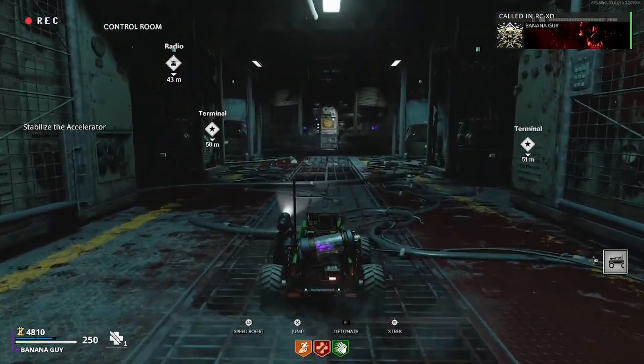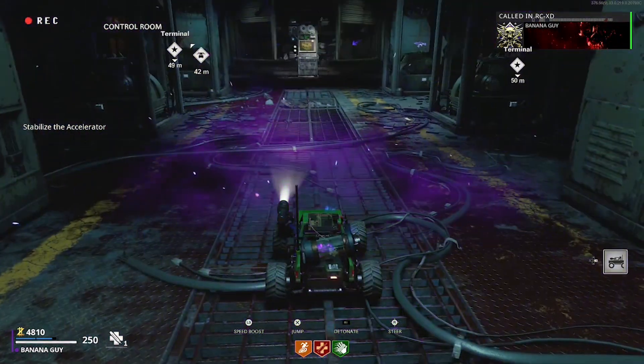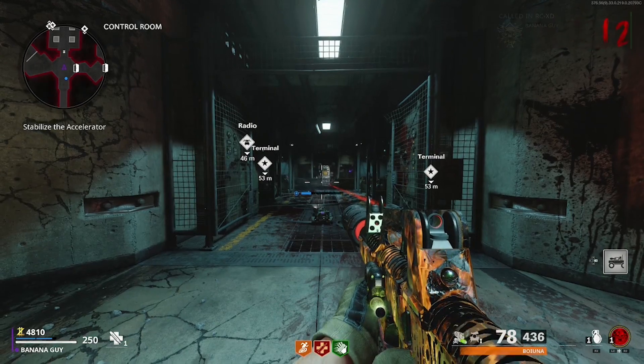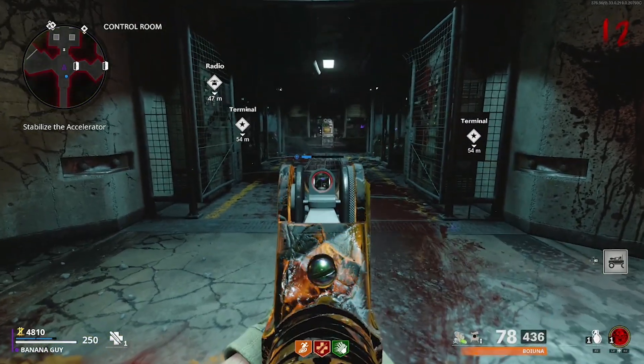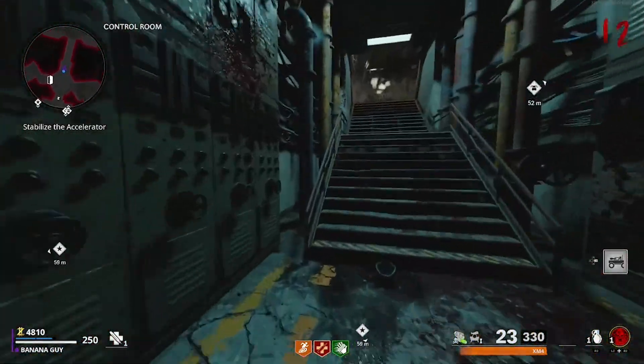You now want to drive this Arc CXD toward a specific area, and make sure that it's at the specific spot — right next to this pipe. Once here, you want to detonate the Arc CXD, and you will realize if you have done this correctly, it will not explode the Arc CXD, and instead you will just be pulled out of it.